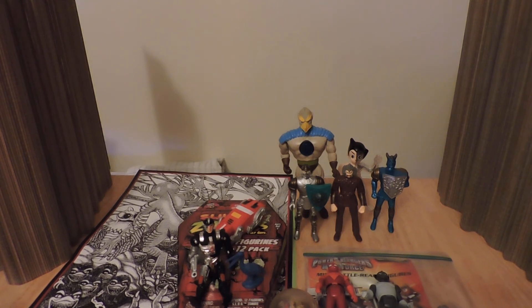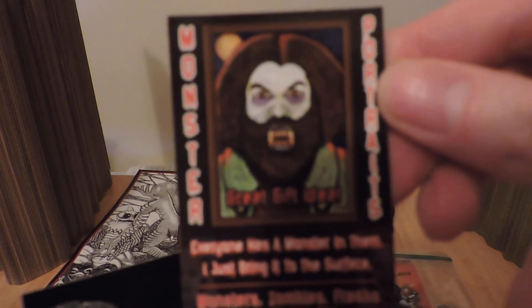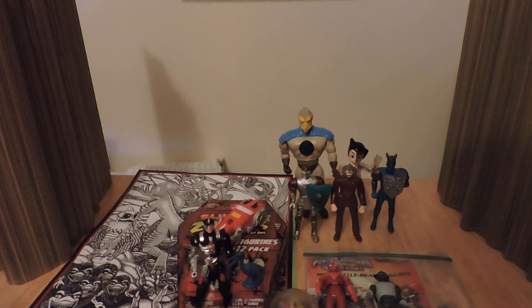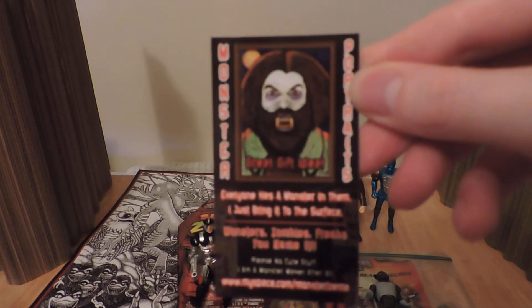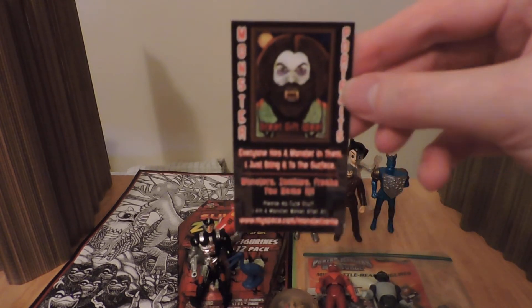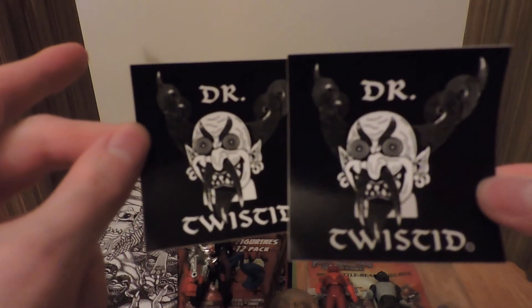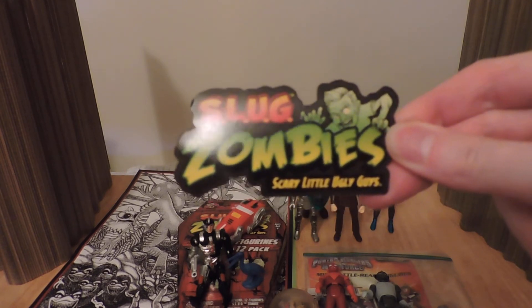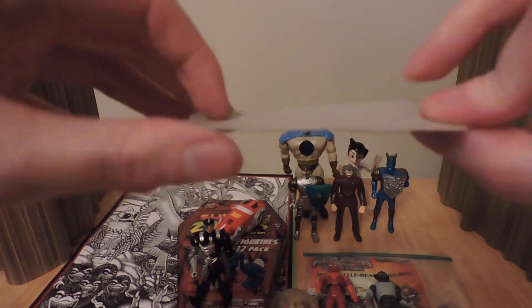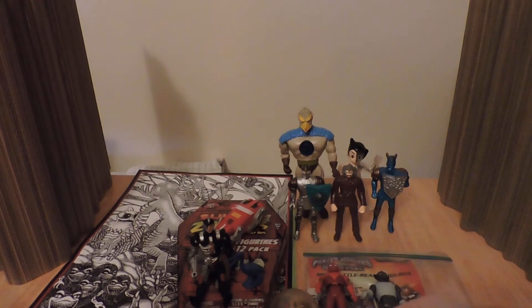What else have we got? We've got some Dr. Twisted promotional stuff - looks like a wolf creature there. This is on MySpace - I haven't been on there for so long because everyone just went off to Facebook. That's a cool card, and then we have some stickers. We've also got a Slug Zombies card - I'll probably end up putting these little things on my sketchbooks.